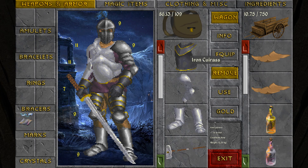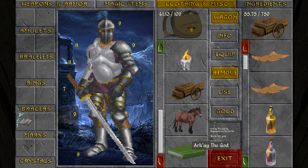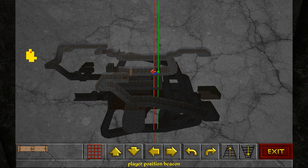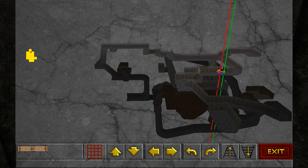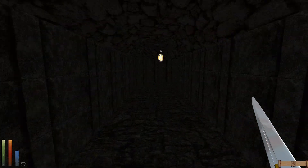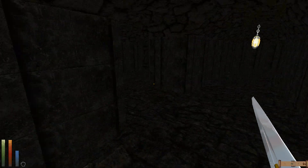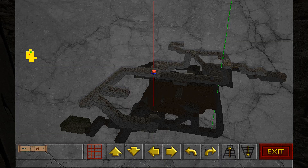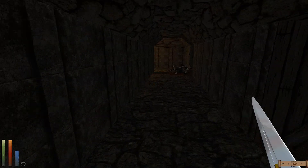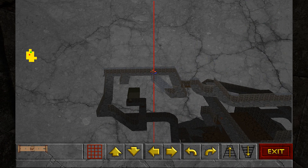So let's go ahead and just throw all this loot into the wagon — any ingredients we have as well, and this book. Now let's see if we can make our way. We want to head that way, so we're going to go around this corner and straight to the left, and then we're going to go. This is the right way — out here. Yeah, and I'm just straight across the hallway.